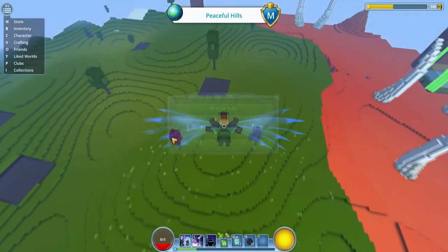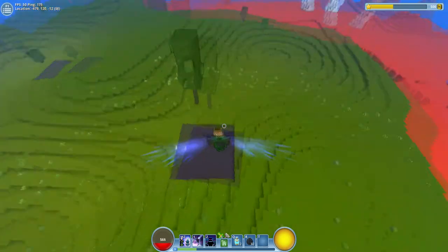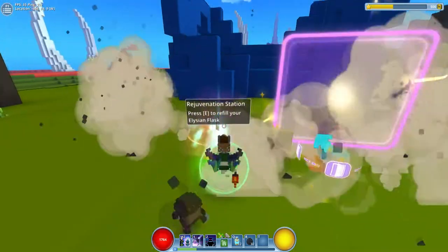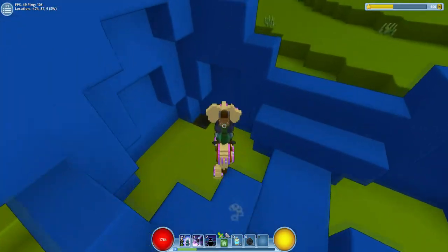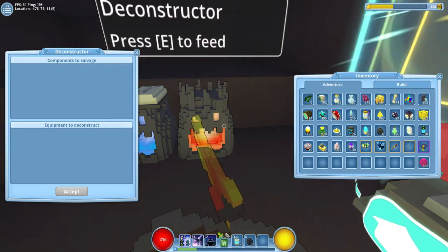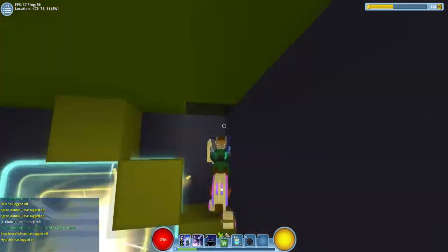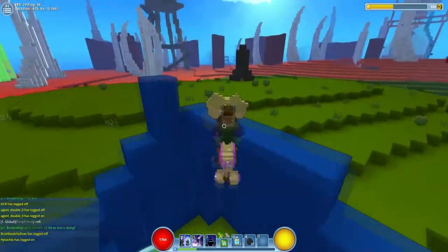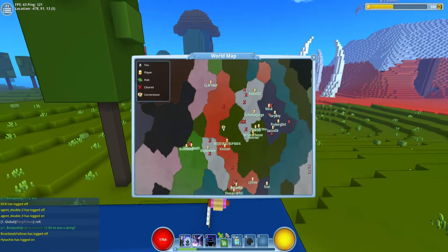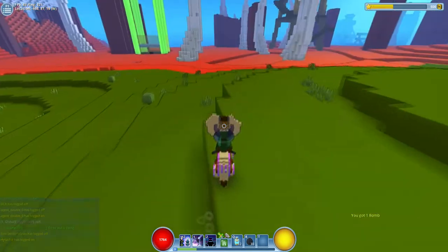The join button can no longer be spammed. People were using it to keep up with people while they were flying if they didn't have wings. Now there's a 30 second cooldown and that cooldown happens after you die, which means you can no longer just respawn after dying, join on the friend you were playing with and be right back in the game. You've got to wait 30 seconds, so sticking around after you die is a good idea or at least try to get healed or resurrected.